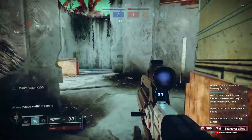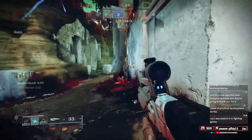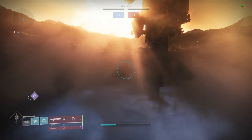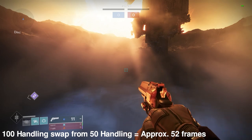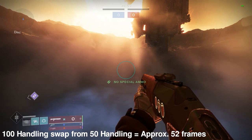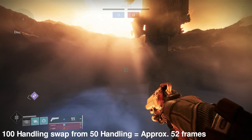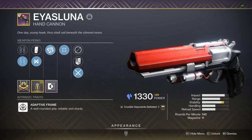To establish a basis of comparison, quick draw was 100 handling. So I took my Sudden Death equipped with arc and quick charge, which should total 100 handling, and found that it was a 52-frame swap. This is swapping from my AS Luna, which had 50 handling exactly — a perfect representation of what average handling on a hand cannon should look like, making it a pretty ideal scenario.